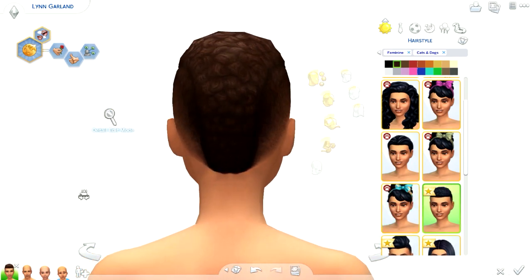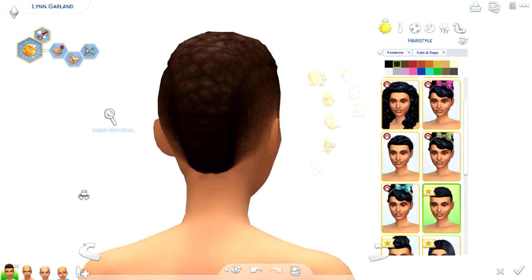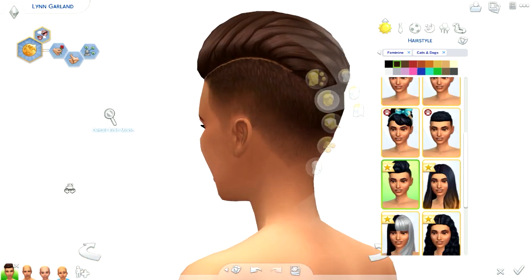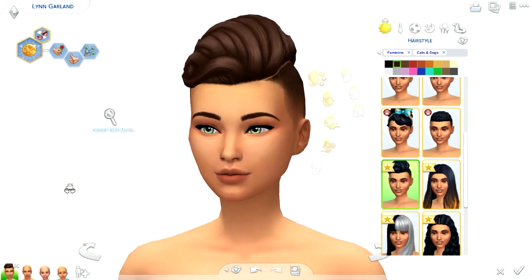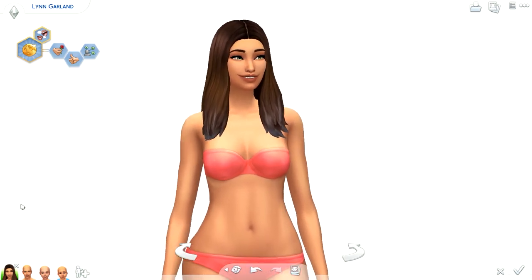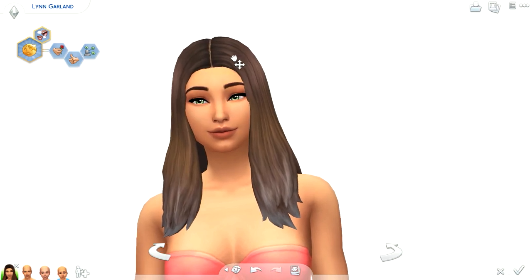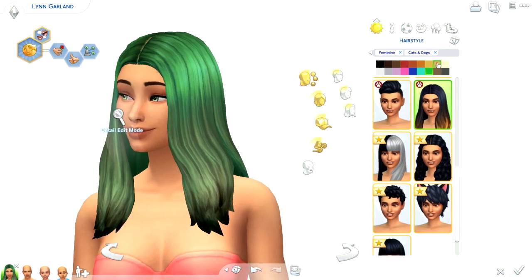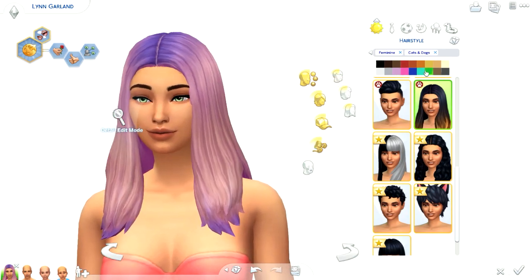Then we have this short hair — is it a faux hawk? I'm bad at hairstyle names, okay. This I like, this is a really nice hair. We have a kind of middle-parted hair here. Oh, this has some sort of ombre to it. Different swatches for this — oh yeah, so it goes darker. That is very bright. This is what they call either the Sia or Melanie Martinez hair — each swatch will probably have different colors.